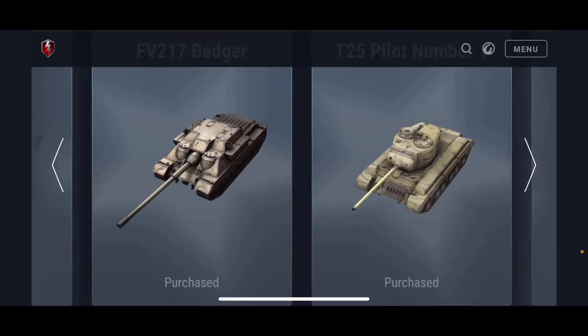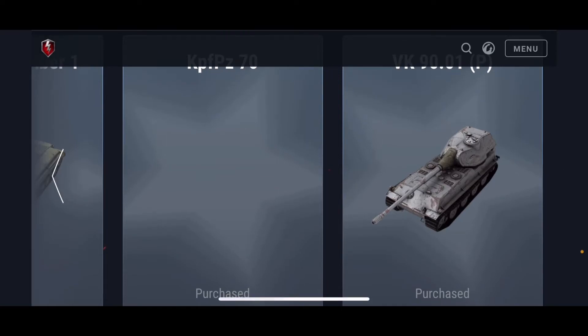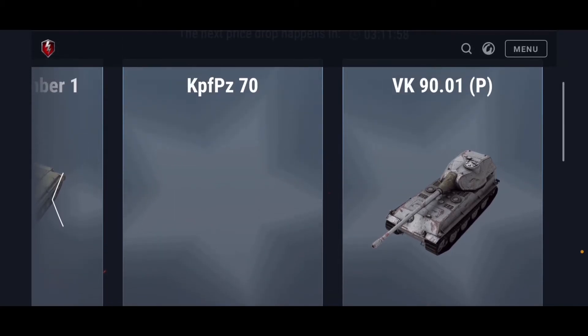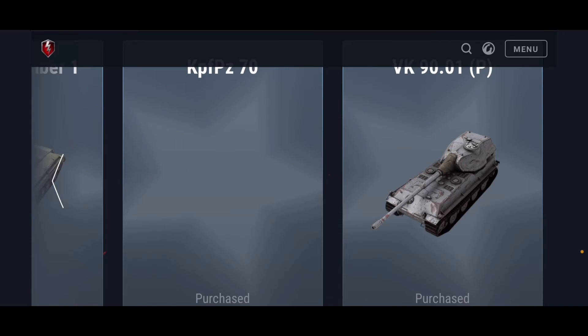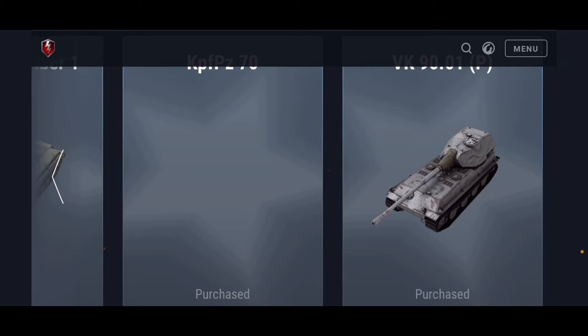I love the playstyle of the VK 90.01P. I'm not sure if it's sold out — it's all the way at the back of the auction list, which is telling me it might be sold out, but if it's still going, definitely recommend it. For the T55A, if it's below the 10k gold mark or even 9,000 gold, definitely hop on it — it's a steal for a tier 9 premium. The WZ 111 5A starts around 15k gold and it's definitely a steal; most tier 10 tanks come out for 20k–25k. Same for the VK 90.01P — if it's around 15k gold or below, definitely consider getting it, and wait out just a bit more if you can to save more gold.